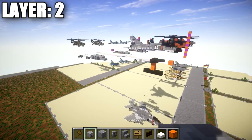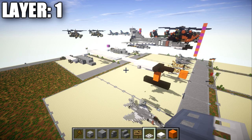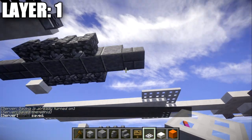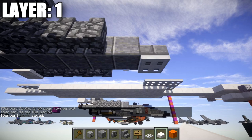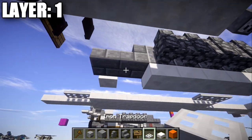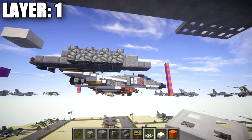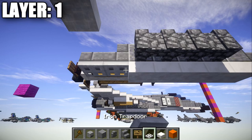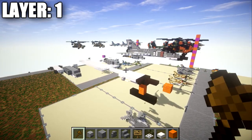Moving on to layer one — it's our simplest layer. Place an iron trapdoor on the bottom of the stone brick slab at the front for the fuel pods on the side. Take quartz top slabs and go five blocks back, followed by two iron trapdoors on the bottom of the stone brick slab and the stone brick stair. Do the same on the other side, and that wraps up layer one. Now we move up to layer three.